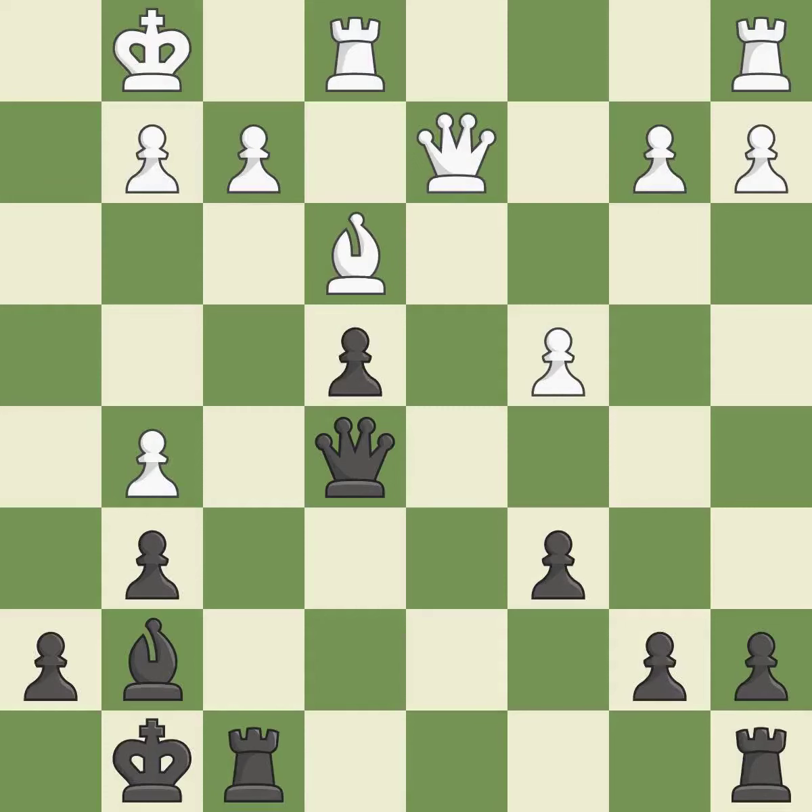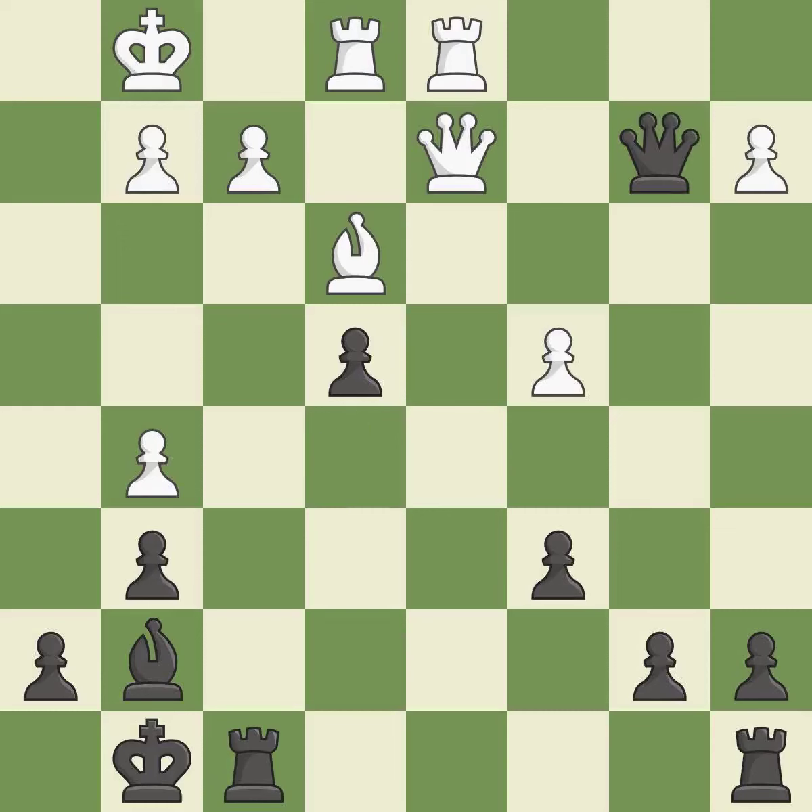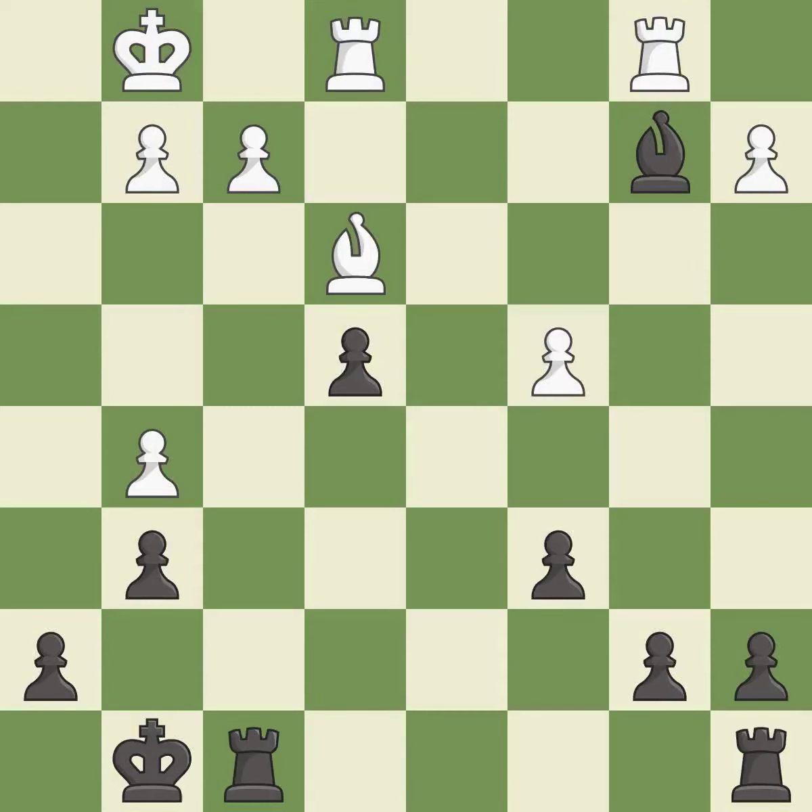Takes back — it is excellent. This develops a rook off its starting square, getting it into the action. It is good. This is the strongest option — it is best. Recaptures, recaptures — it is best. Takes back, it is best. This wins time by threatening a bishop and forcing it to move away — it is best.